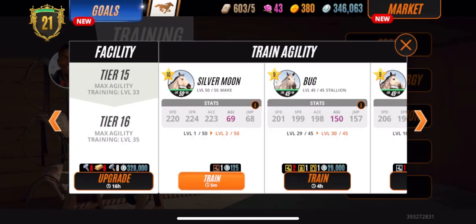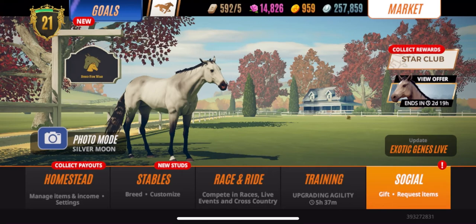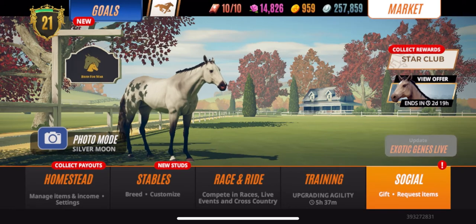All of that will be done in due time. Now let's get into what y'all are here for — how to get exotic coats. There are about four steps, four ways you can do it to get exotic coats.